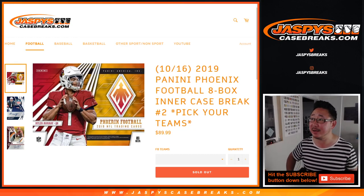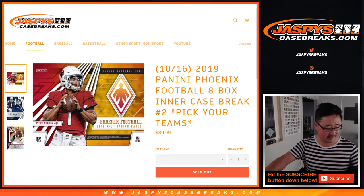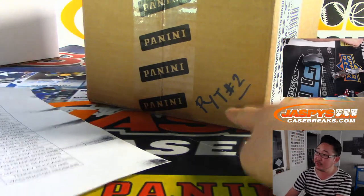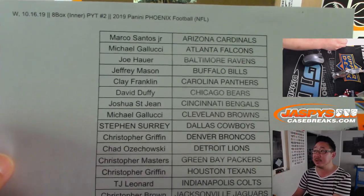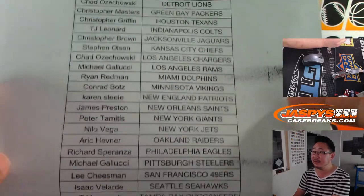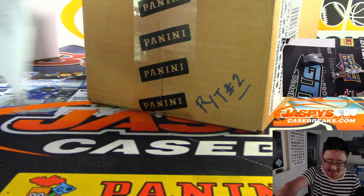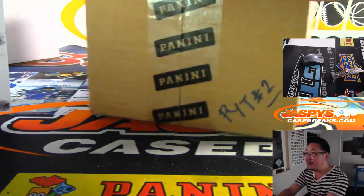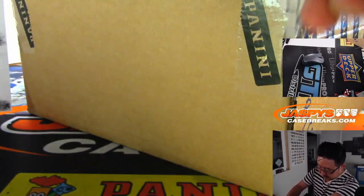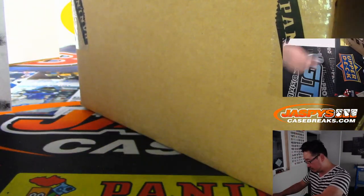Hi everyone, Joe for Jaspi's CaseBreaks.com coming at you with an 8-box inner case break of the brand new 2019 Panini Phoenix football. This is Pick Your Team number 2, the second inner case of the master case we popped open a little bit earlier this evening. Big thanks to all these folks getting into the action. Nothing sold out after this, ladies and gentlemen. We can keep running back Phoenix if you want to.